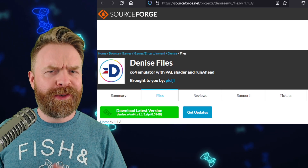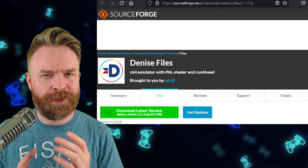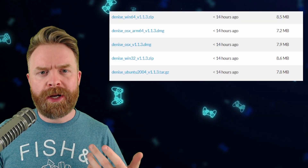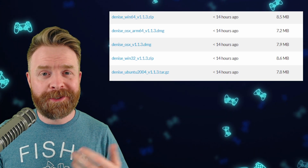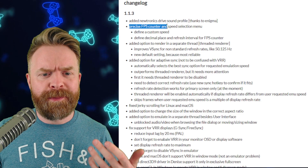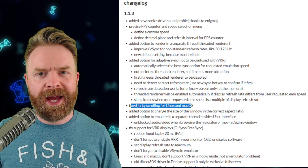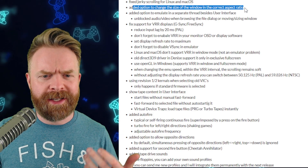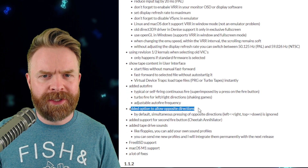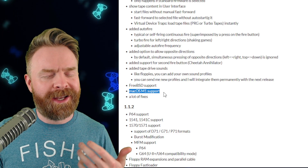Next up, if you're a C64 fan, you might like this update. We're talking about Denise, a C64 emulator with PAL shaders and run-ahead. Version 1.13 was just released. Denise is available for Windows, Mac, and Linux — it's free and open source. Version 1.13 is a pretty big update: they've added a precise FPS counter, an option to render in a separate thread, and fixed jerky scrolling for Linux and Mac. They've also added an option to change the window size for the correct aspect ratio, auto fire, an option to allow opposite directions — so if you don't like SOCD cleaning you can turn that off — and macOS M1 support.